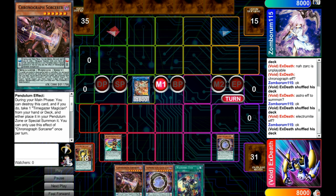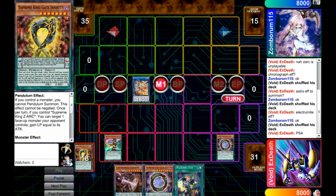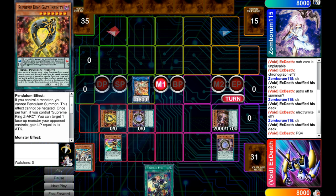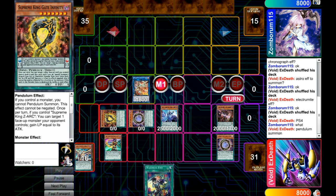Basically what's happening here is Electrumite, instead of taking Astrograph, is going to put this guy in here. This card is basically your searcher for Instant Fusion. You can either open with Instant Fusion, open with Dark Wyrm, open with Dragon Shrine, open with Foolish Burial, and you have the FTK. That's ridiculous. There are four different cards you can open — Dark Wyrm being a three-of, Instant Fusion at two or three, and you can run two or one Dragon Shrine, or one Dragon Shrine and one Foolish Burial. There's just so many different ways you can open with this FTK.